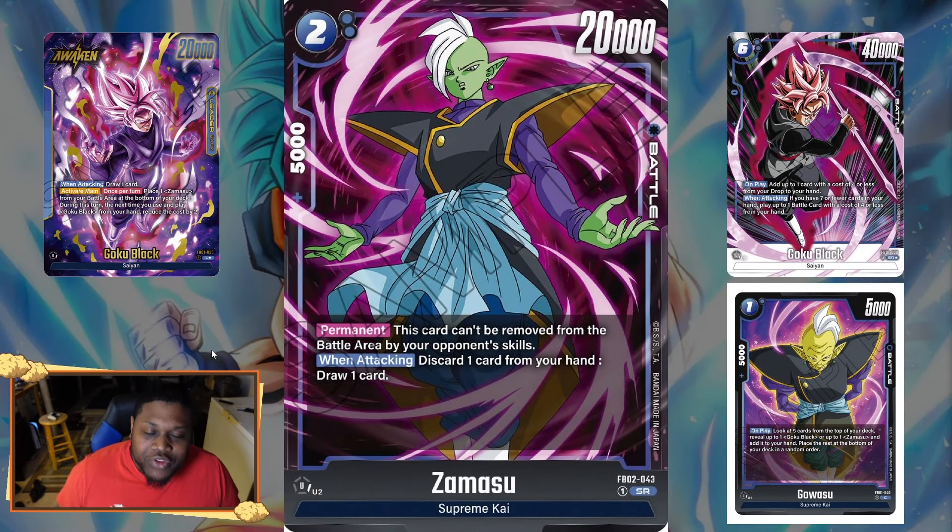Now we have the Zamasu that we've been waiting for. The only issue is it's a two-drop, not a one-drop — but the two-drop is actually fine for what it does. It's a two-drop Zamasu with 5k combo, which is great, and 20k attack power. That's actually a tackable card, because the one-drop Zamasu from Set 1 is all 10ks and 5ks — I think the skillless one was 15k.